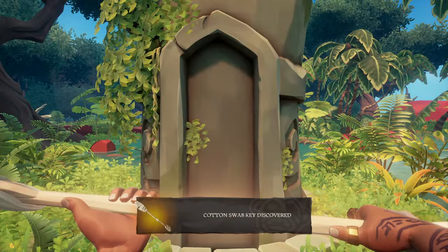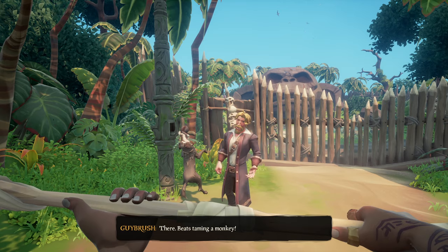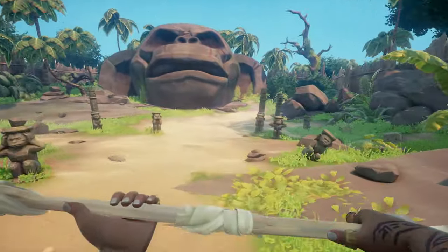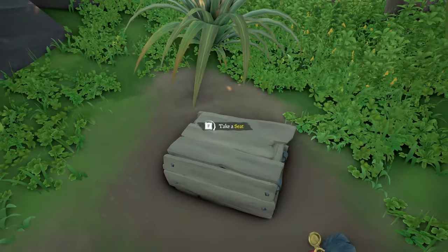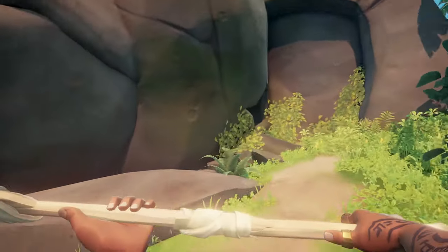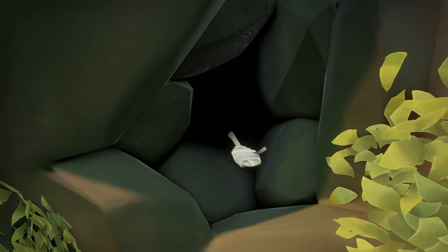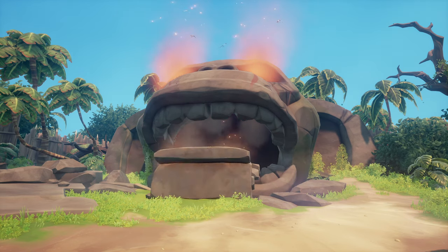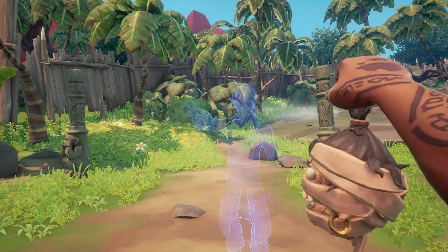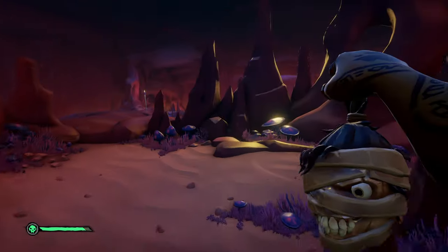Get back to the cage and pick up the third golden monkey idol. Bring it to the big monkey hand and place it on it. You will now receive the cotton swab key — pick it up and head back to Guybrush. Guybrush will open the gate. Before you go on, make sure not to forget to sit on the crate on the right — this is the 8th memoir. Now put the cotton swab key in the ear of the giant monkey head and wiggle it until the gate opens. You will receive the head of the navigator, which will guide you through the catacombs. When you enter the catacombs, you can go down — the 9th memoir is on your right.